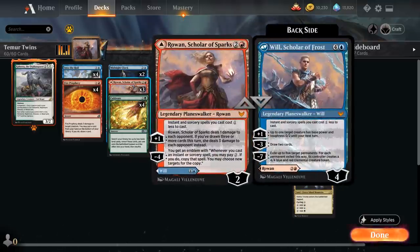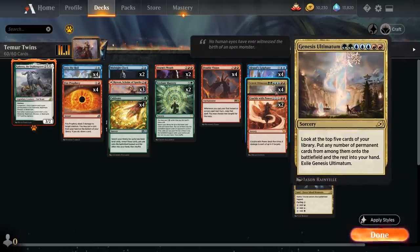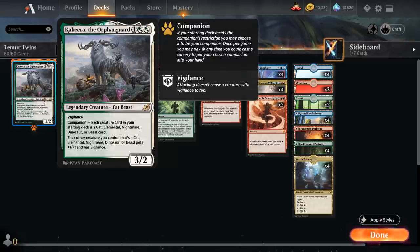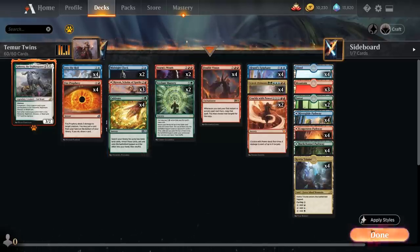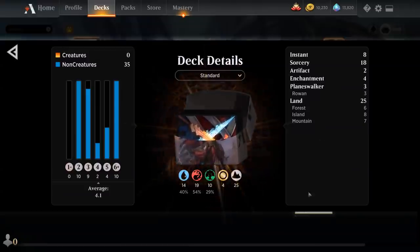Keep in mind: if we put our planeswalker in play with Genesis Ultimatum, it'll be the front side — Rowan instead of Will. So if we want Will, we put it in hand and cast it later. The same goes for Pathways — they come into play as the front side. Genesis Ultimatum also helps us find Elrond's Epiphany, which is great once we have a doubling effect in play. We also get to free-roll Kahira the Orphan Guard as our companion since we have no other creatures. The mana base consists of four Catria Triomes, all 12 Pathways in Temur colors, two forests, three mountains, and four basic islands. We don't have room for Fabled Passage since we need basics to search up with Cultivate and Verdant Mastery. Now let's jump into some games.